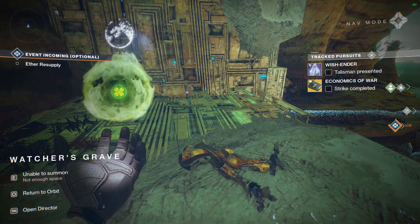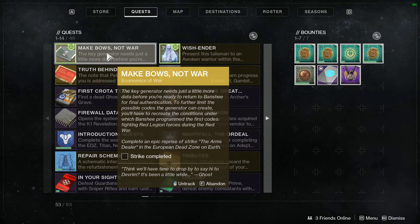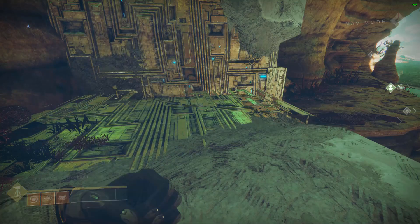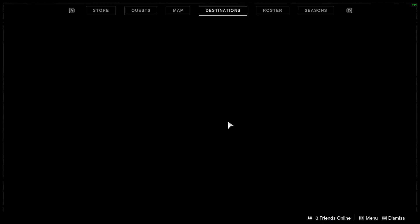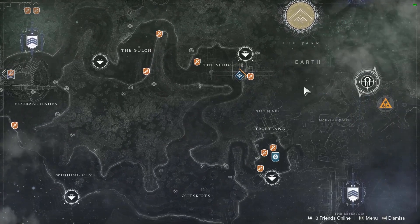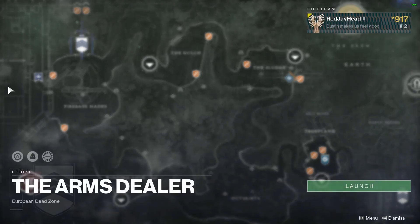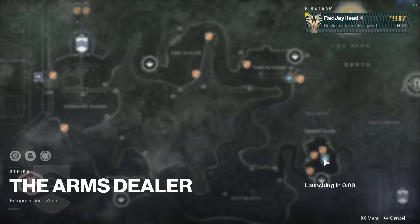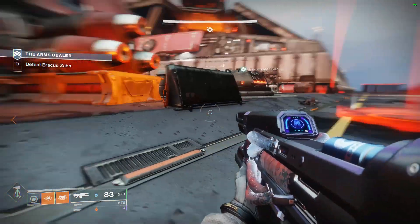'Economics of War' tells us to complete the strike 'The Arms Dealer.' You can find this strike on the EDZ on Earth. Go to your Director, go to Destinations, go to the EDZ, and it's the strike on the top left — 'The Arms Dealer.' Click Launch on that, get started, and finish the strike by defeating Brakus, Tyrant of the Cabal.